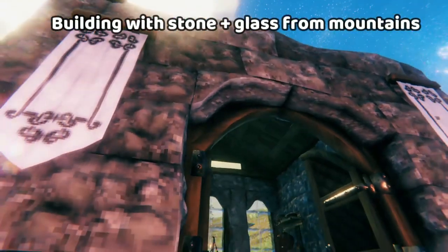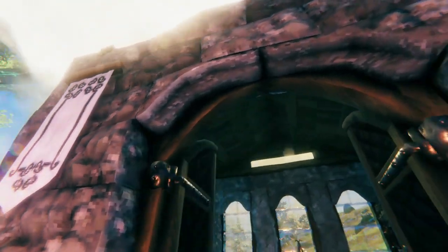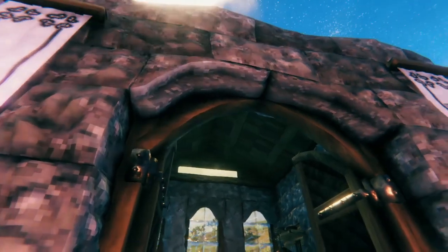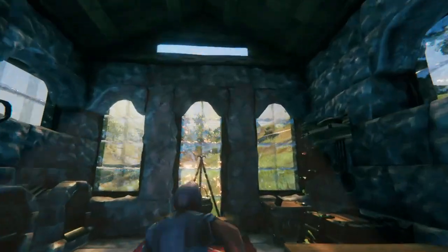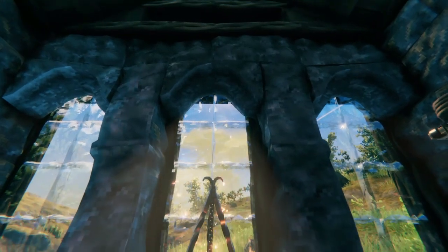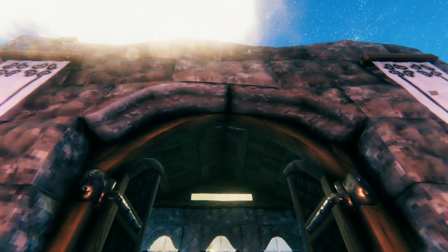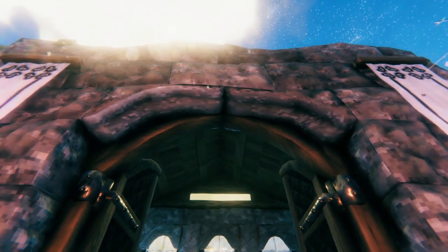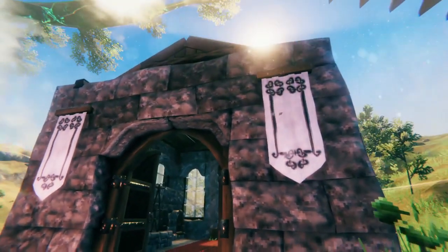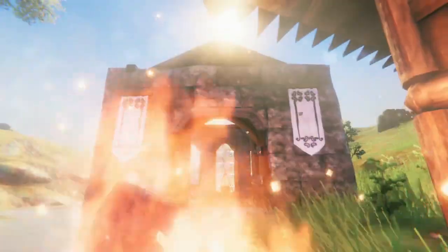Making things look cool with stone is often about placing arches and clipping arches into the right place to really give it the castle look. Using arches in different creative ways — like here, where two arches are clipped into each other to make a cool window, whereas here it's a doorway with two arches not clipped into each other. There's a whole bunch more that could be done to trim it out; this is just a really basic stone structure.